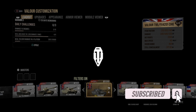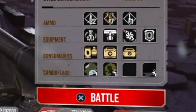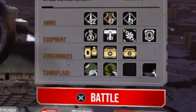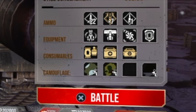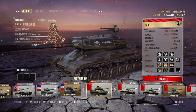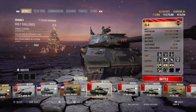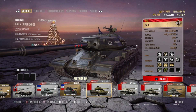On the right side of your screen you can see ammo, equipment, concealables, and camouflage. Under equipment it shows your four slots and what type of equipment you have on your tank. When you put equipment on, your view range, concealment, aim time, and accuracy will change in your tank stats — same as it does for commanders.